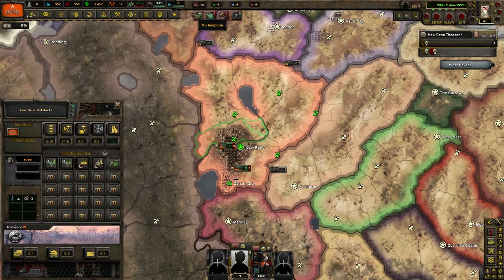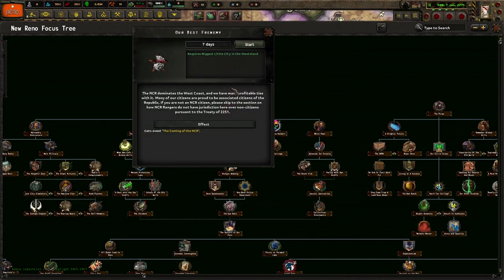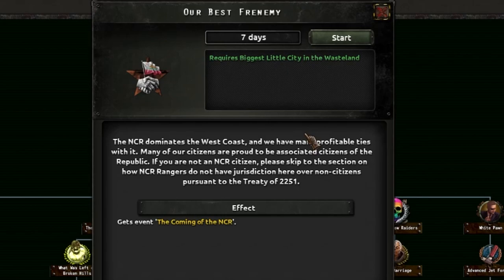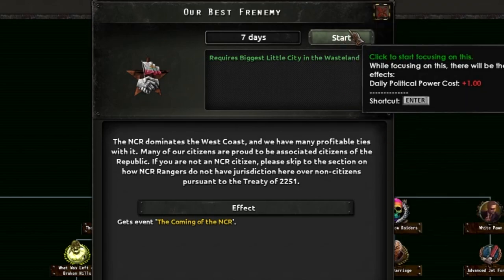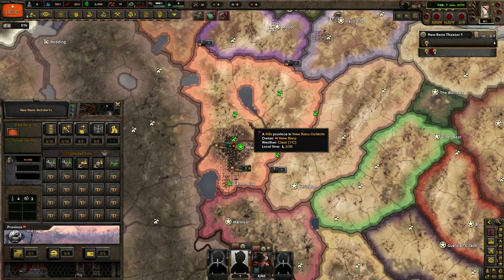Okay, I'm back. Our best frenemy — the NCR dominates the West Coast and we have many profitable ties within it. Many of our citizens are proud to be associated citizens of the Republic. If you are not an NCR citizen, please skip to the section on how NCR Rangers do not have jurisdiction here over non-citizens per the Treaty of 12,251. Basically, NCR is like our dad, but we're the disobedient child who doesn't give a crap about them. This gives us an event in seven days.